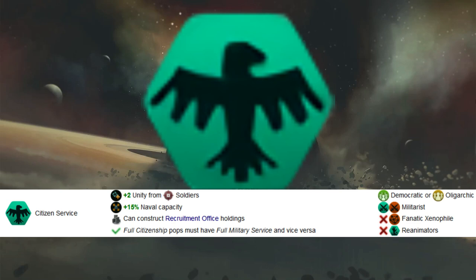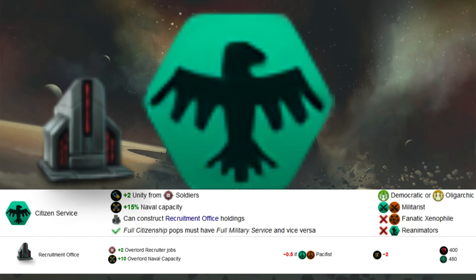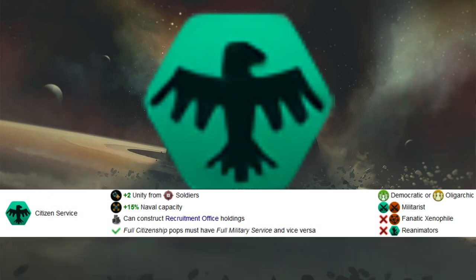Moving on to Citizen Service — a lot better in both single player and multiplayer. In single player, it has a clear playstyle: you take advantage of soldiers to generate some unity, maybe running two or three fortress worlds and a larger fleet instead of one administrative or ecclesiastical center. It might not be optimal but it can be fun. The 15% naval cap is always good, nothing wrong with percentage naval cap. The recruitment office holding isn't your first or second pick, but could fill a third or fourth slot if available.